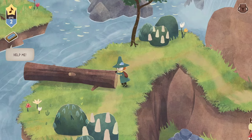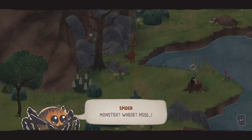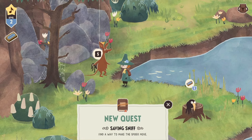Someone is yelling 'help me!' — we're going to go. 'Snufkin, save me from the monster!' This guy's name is Sniff. 'Monster? Where?' 'Oh, the spider is just a baby.' 'Hey, Sniff. You mean the spider?' 'That hurts. Maybe you are the monsters here.' Okay, so we've got to find a way to make the spider move though. I wonder if I could... 'Hello, dear spider. Would you kindly move?' 'Let me think about it... No.' Honestly, I appreciate and respect that.